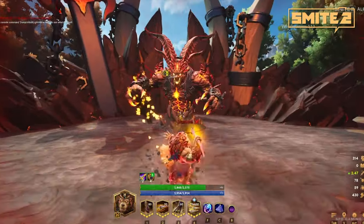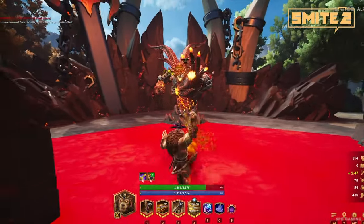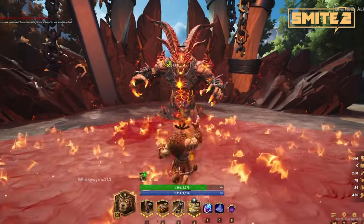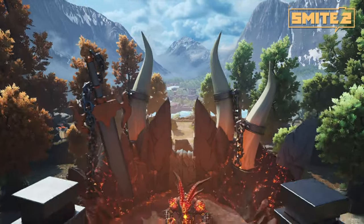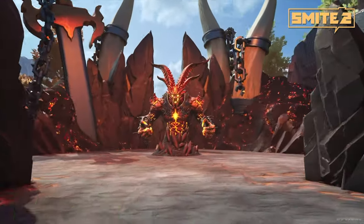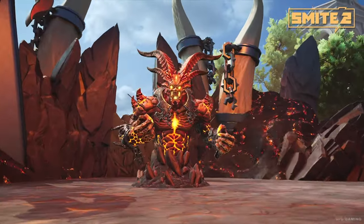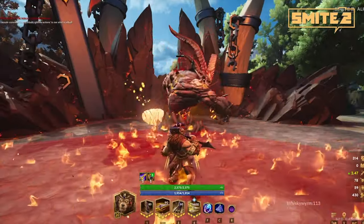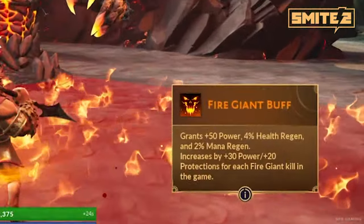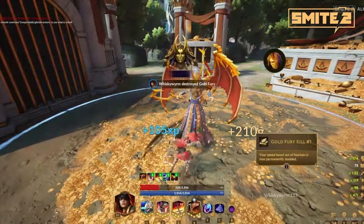Fire Giant gives a big team boost in power and protections, so we wanted to keep that. We reworked his kit to be fresh and exciting for Smite 2. We also like that Gold Fury has some endgame stuff that scales really well as the match progresses, so we added a little bit of that for Fire Giant too. Each time he dies, his buff gets stronger as the match progresses and as more Fire Giant kills happen — the buff is progressive through the early and mid game.